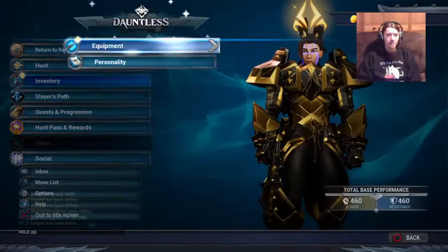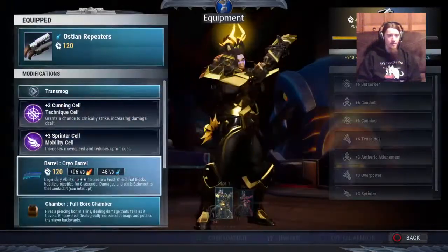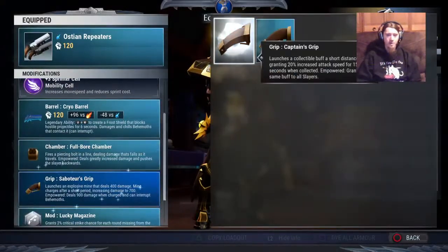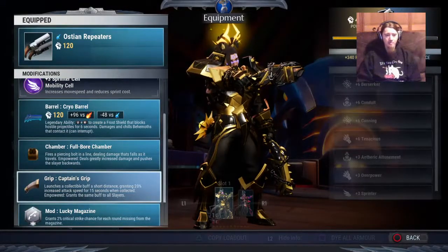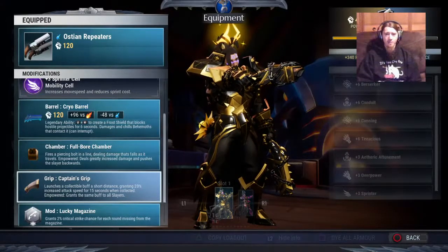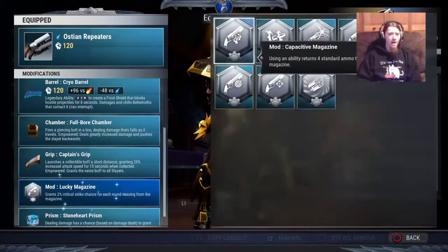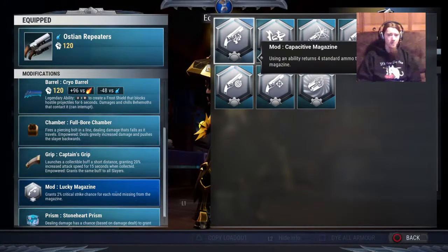I typically like to go with Captain's Grip on 99% of builds, especially if you're playing in a team, because it's just so much more effective. No matter what kind of build you're doing, extra attack speed on repeaters is always your main focus. Now for mods — I'm only going to go over the useful ones.